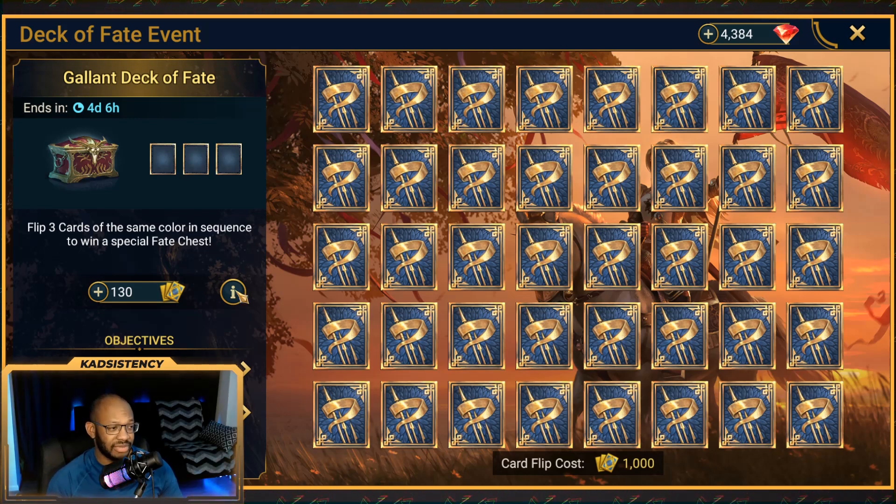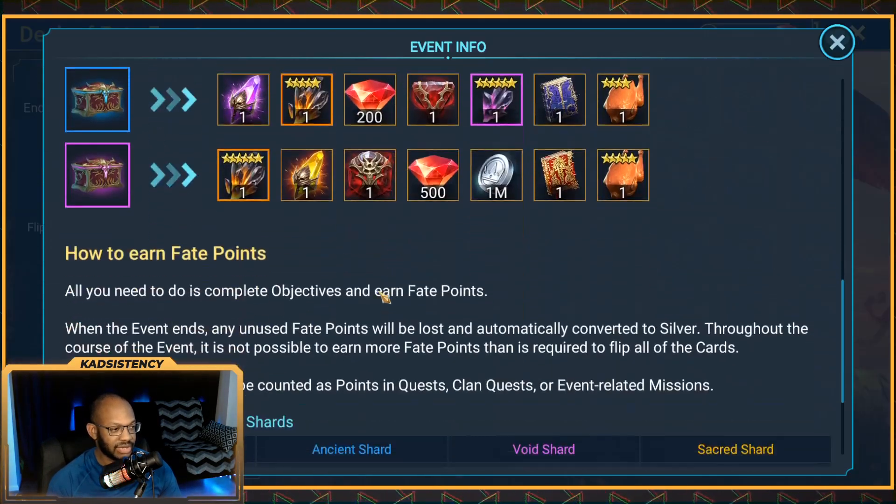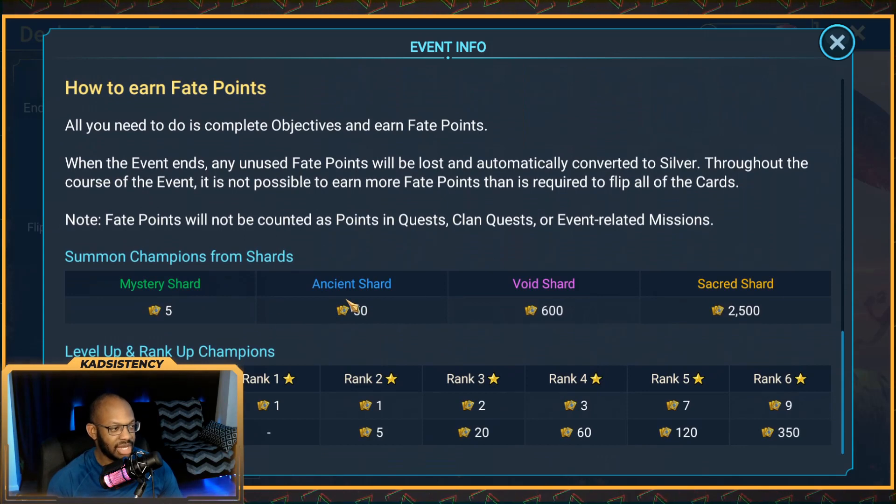Before we get to my plan and recommendation for you guys as a free-to-play player, let's talk about the cost of this event. If you scroll down to the bottom of the info tab, you can see the points you're going to get for each type of shard: 5 per Mystery Shard, 50 per Ancient Shard, 600 per Void Shard, and 2,500 per Sacred Shard. It costs 1,000 points to flip one card, and there are 40 cards in total.